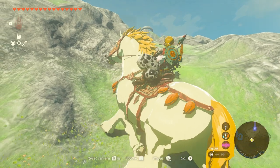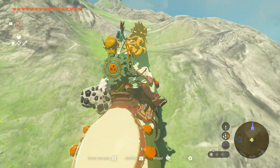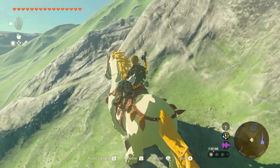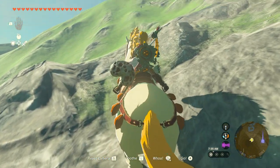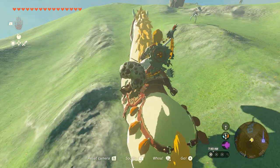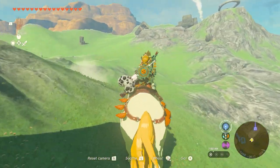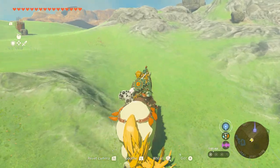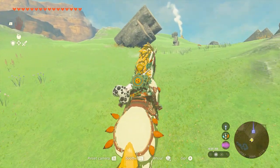If the horse gets stuck at any point and doesn't want to go up, you can just hold ZL and then move up. This is the hardest part — climbing this little hill here. Go ahead and get up there. We should be good the rest of the way. Once you reach the top part, you want to start turning right and then head towards the campfire. Come over here, turn right, and we have a straight shot to the campfire now.